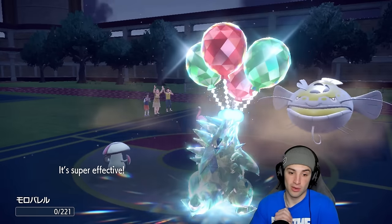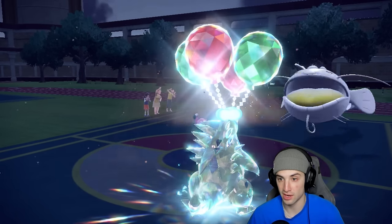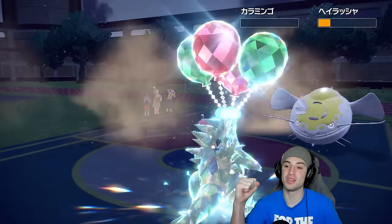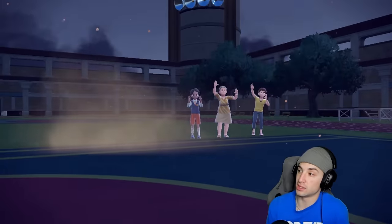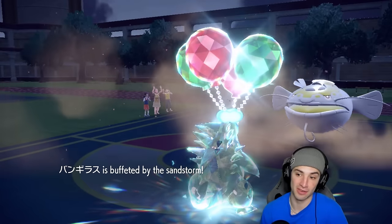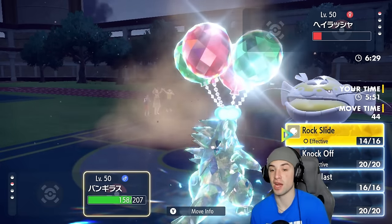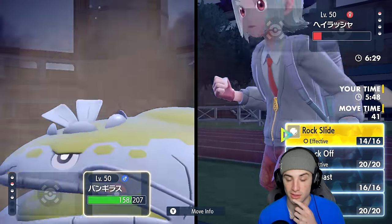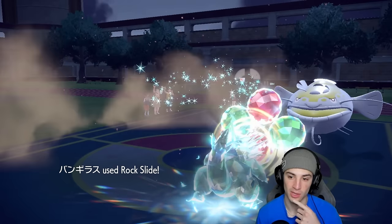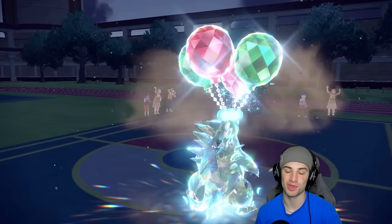We KO Flamigo with Rock Slide — Choice Band doing big work. All we need now is to soak up one more shot and land another Rock Slide. We get the flinch — big time plays from us. It wasn't looking good until Clear Smog changed the tides of the battle. Our final Rock Slide lands, Dondozo goes home, and we're 2-0. Clear Smog was absolutely pivotal.